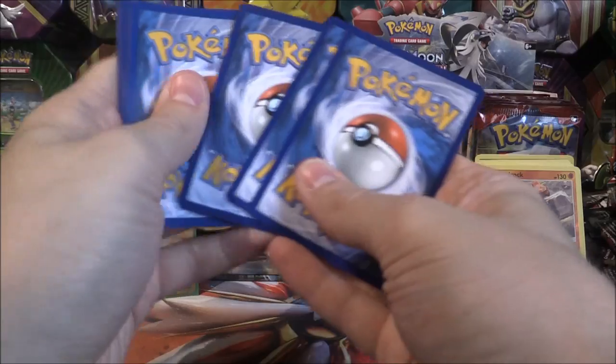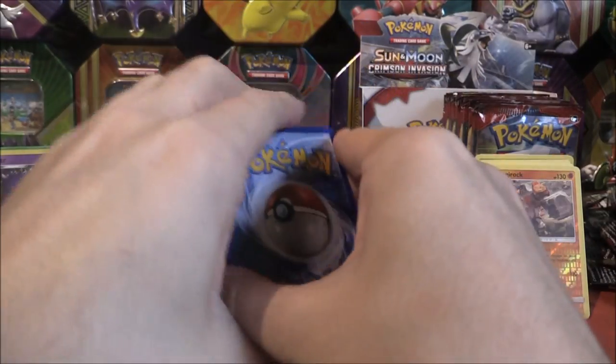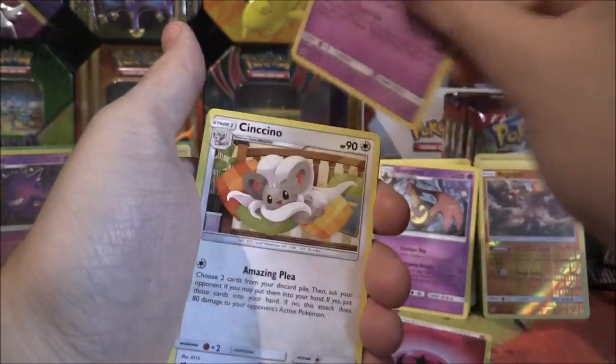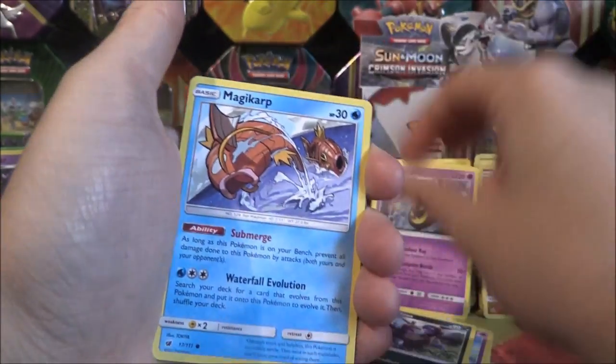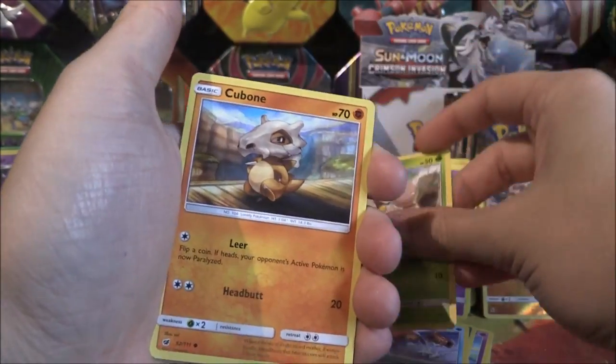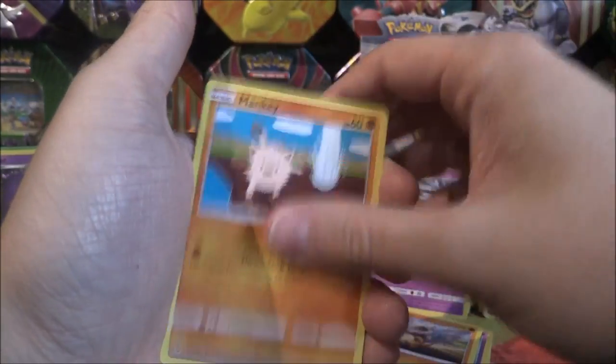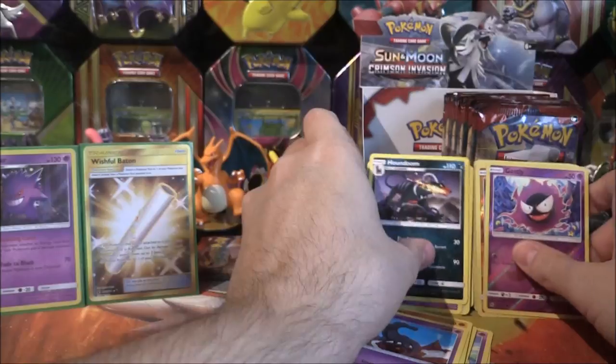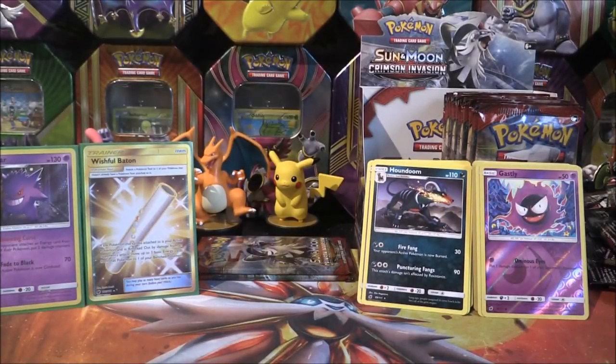Magikarp at the front of this pack — that means it's going to be amazing! Fairy Energy, Grumpig, Cinccino, Zoroark, Magikarp, Exeggutor, Cubone, Mankey, Salandit, Reverse Gastly, and a Houndoom. Very nice indeed, very cool.